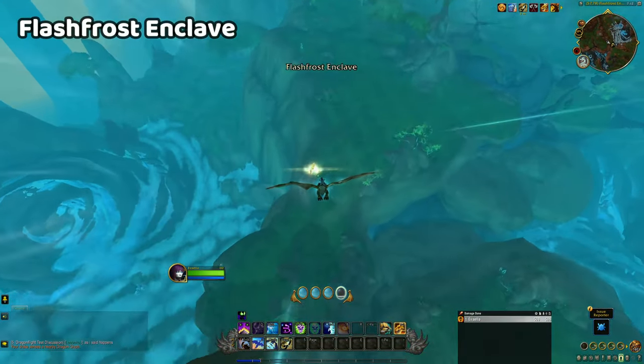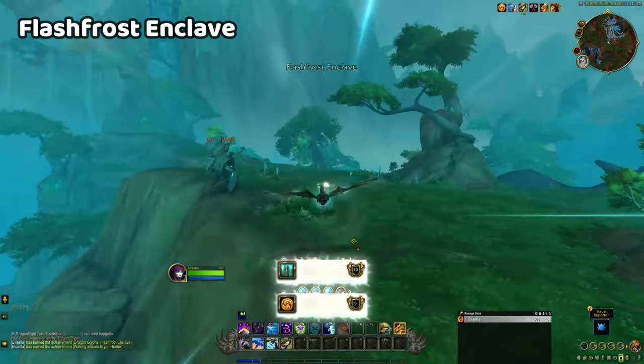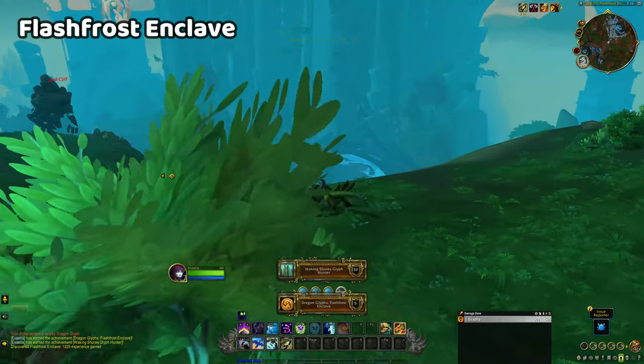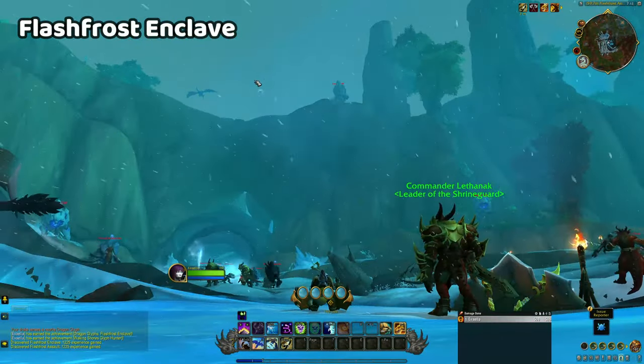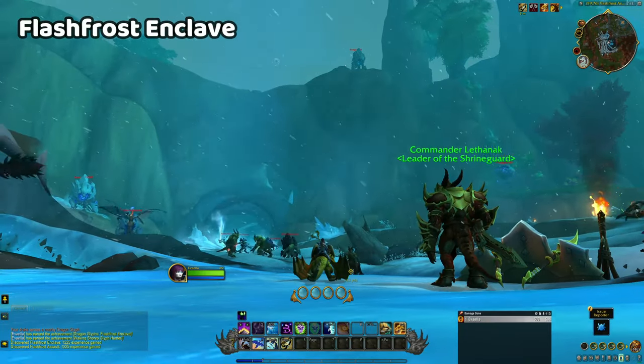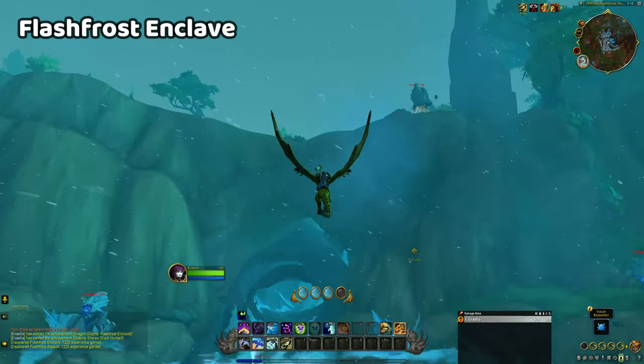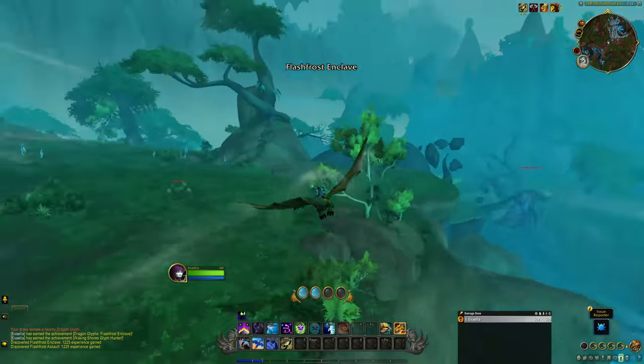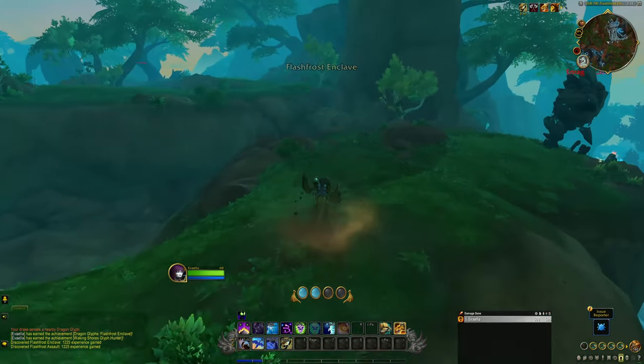The final glyph of the Waking Shores is at the top of a small cliff in the Flash Frost Enclave. This is one of the final questing areas of the Waking Shores, and you can easily reach it by flying upwards from the quest hub, or if you're already airborne, you will likely be high enough to reach it that way. Just be mindful of quest mobs in the area that you may aggro once you land.